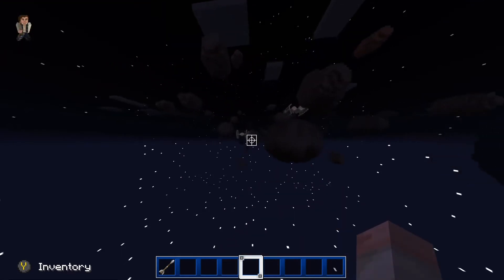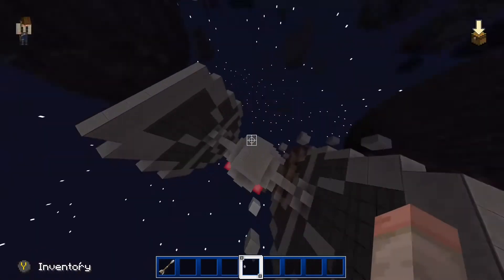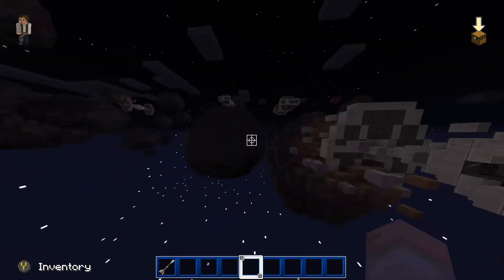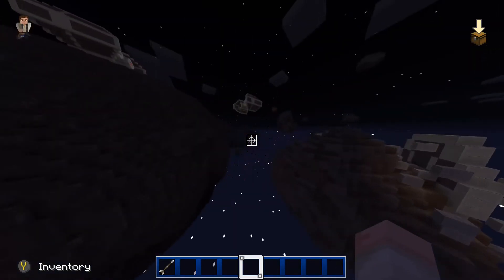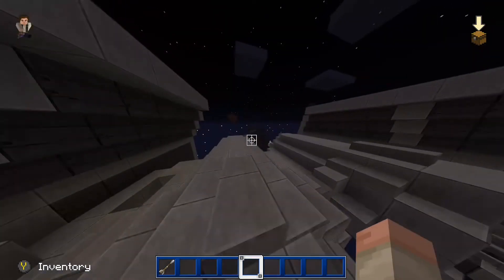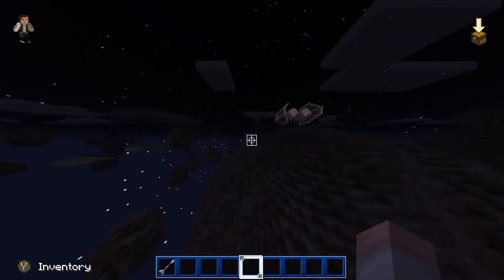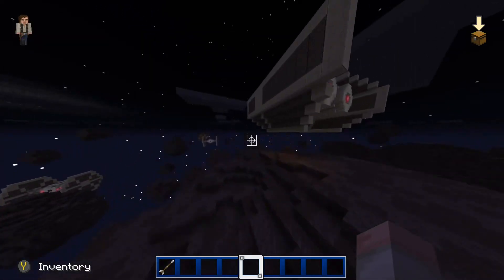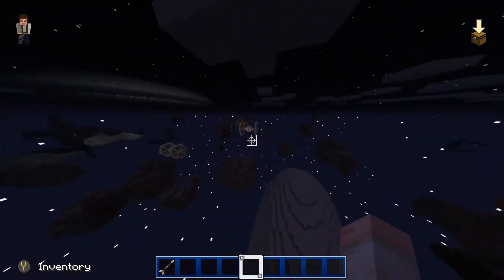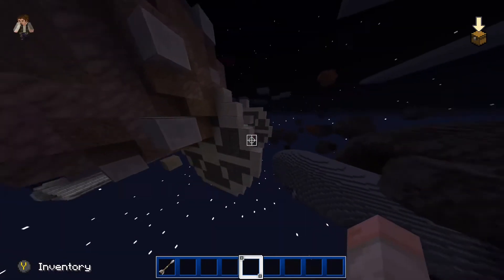These TIE fighters are trying to find the Millennium Falcon. This TIE fighter in particular crashed right there, and you can see they're using bombers to bomb them out. I wish you could go inside — that would be sick. Never mind, you can see that one crashed and this one crashed as well.